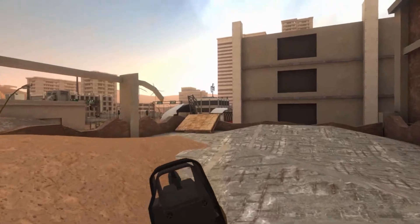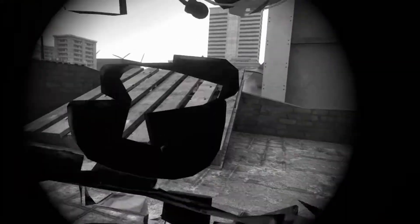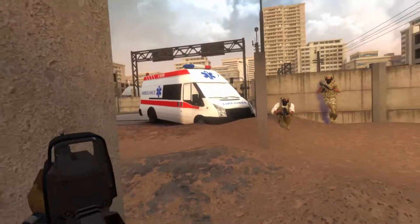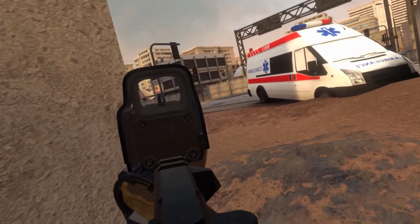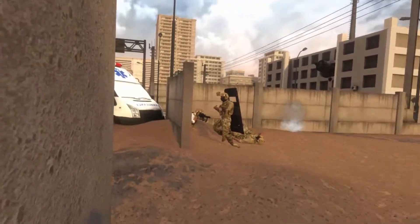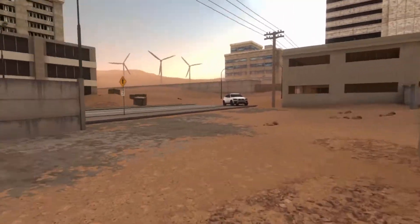You can see the building over there — that's where the uplink antenna is located and that's our objective. I'm hit and dead. In the next respawn, our team is trying to push from the left side again. That building is the objective, but my team is being pinned down by snipers on that building and on this building.